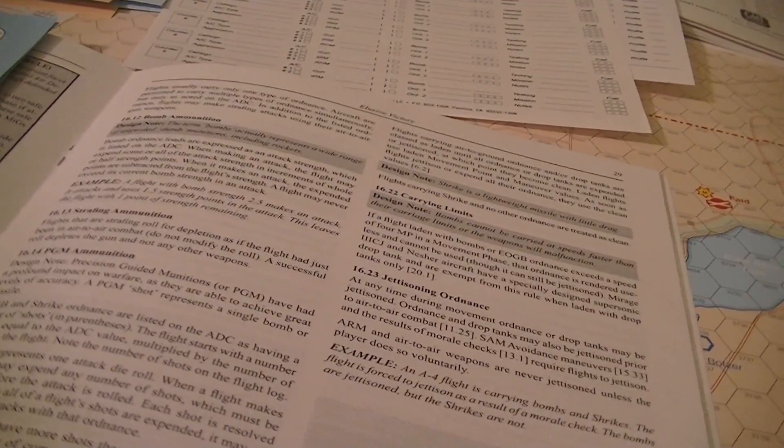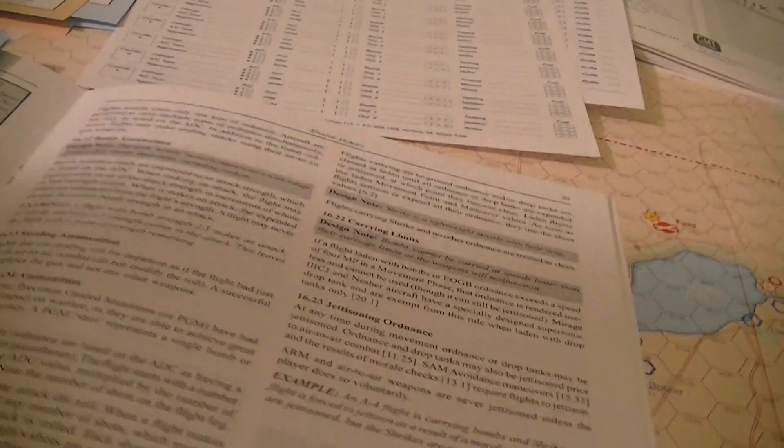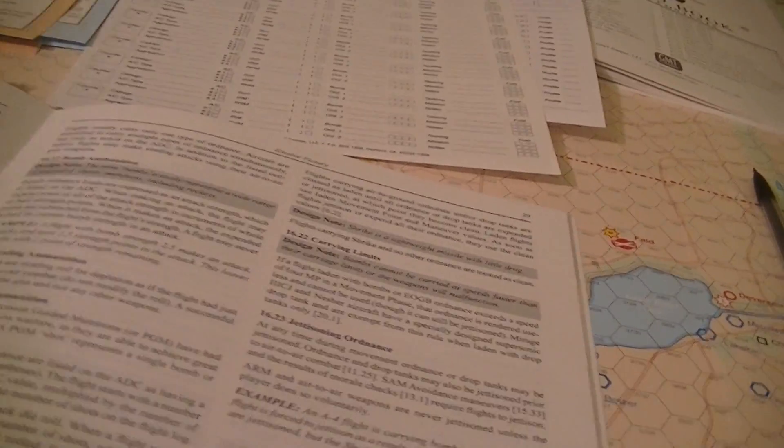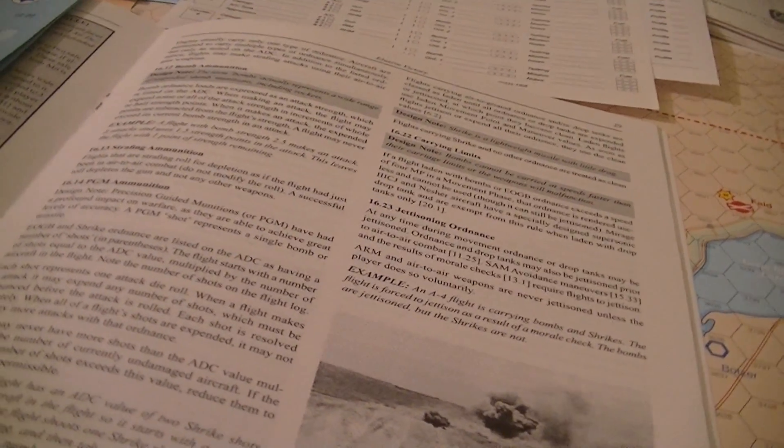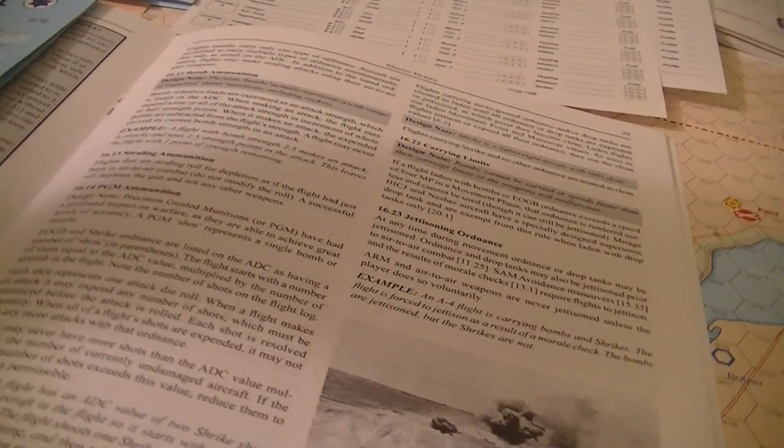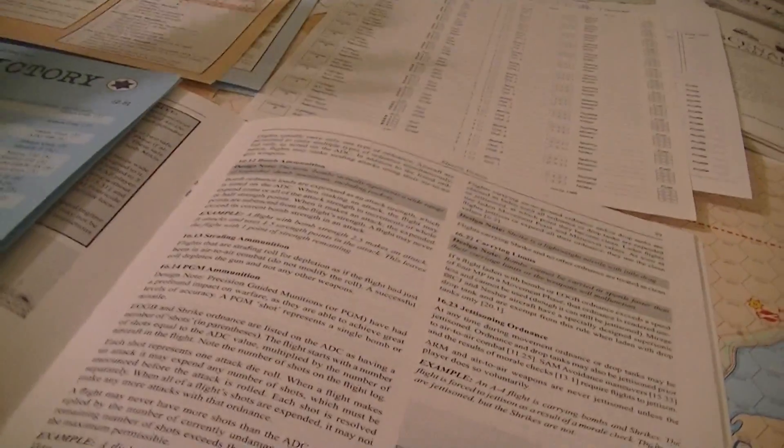Each shot gives you one attack roll. When a flight makes an attack, it can expend as many shots as it likes, but they're announced before any attack roll is made. The shots are resolved separately, and when they're all expended, it can't use that ordnance anymore. A flight can never have more shots than the ADC value multiplied by the number of currently undamaged aircraft. If you end up with more shots than that, you discard the rest — the assumption being that destroyed planes used up all their shots somehow.